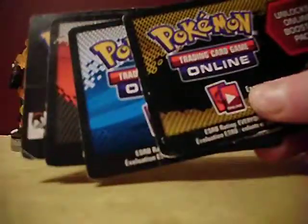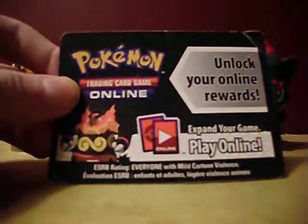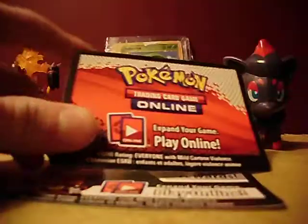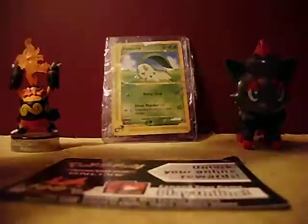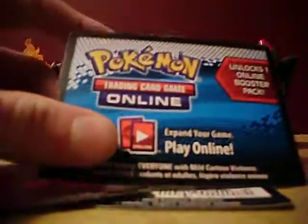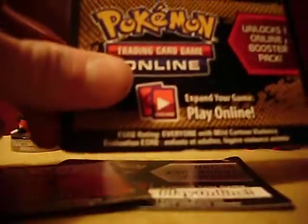That's all. I'm being legit, guys. I have no more codes, okay? None. This is all I have. I have four Pokemon TCG Online code cards. This one's from the Emboar tin, this one's also from the Emboar tin — or maybe it's from the Emerging Powers pack. This one is from the Noble Victories pack, and this is from the Next Destinies pack.